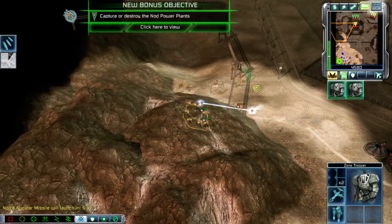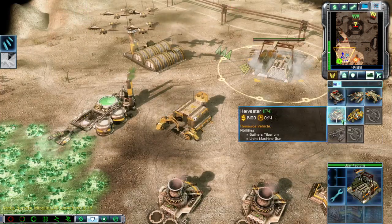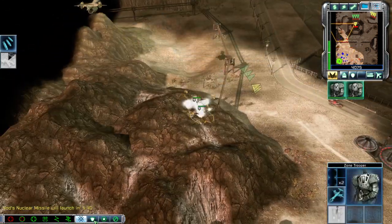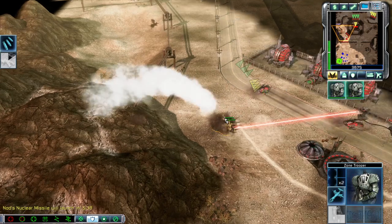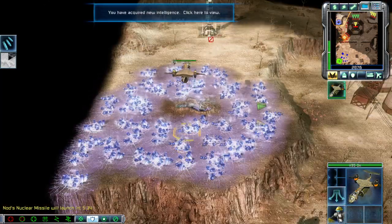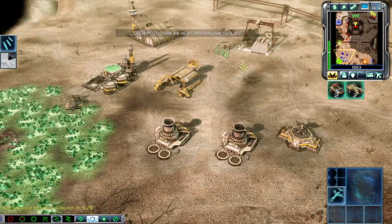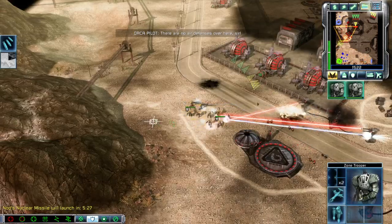Keep them coming. Construction complete. Unit under attack. Building, new construction options. Training. Have at it. Initializing landing gear — let's see what's out there. We have contact, sir. There are no air defenses over here, sir. Let's get to that tip zone.